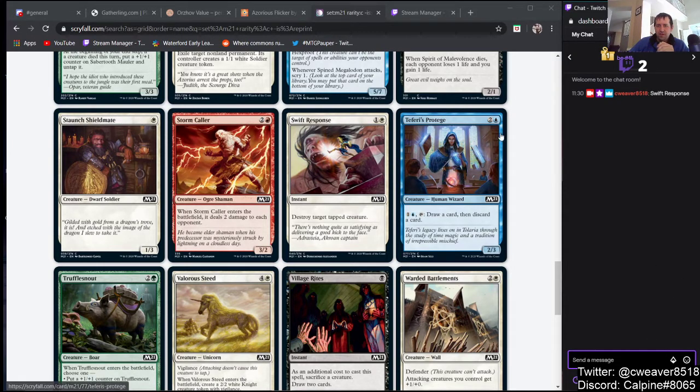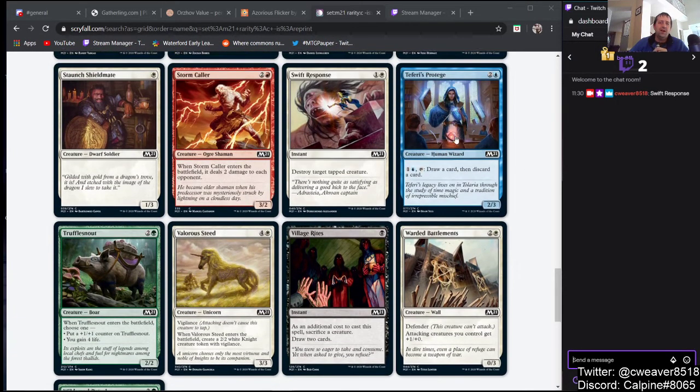Teferi's Protégé — 2 and a blue for a 2/3. One blue, tap: draw a card, discard a card. It's just too much mana, and it asks this creature to survive in a format with Lightning Bolt before you even start getting advantage. This card's not good — don't play it.